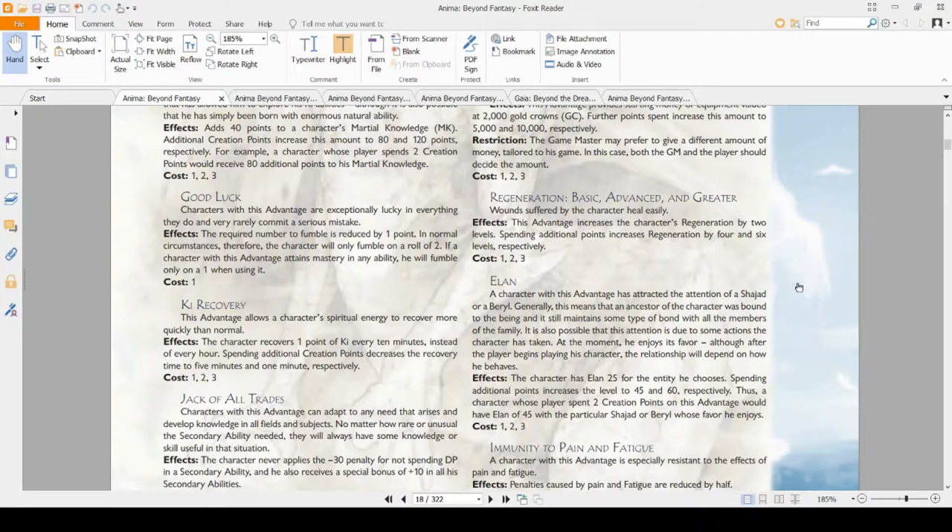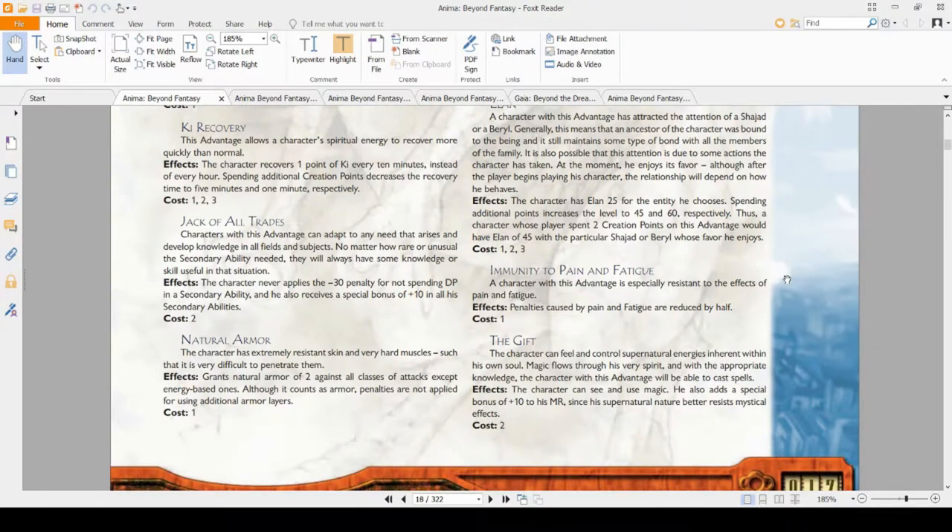Jack of All Trades is very good. Out of all the advantages in the core rulebook, besides the ones required to take certain classes like Wizard or Mentalist, it is the most commonly taken one — because it means you can attempt any skill check you want whenever you want and have a reasonable shot of succeeding. If you want to be versatile in what you can do, Jack of All Trades is the skill for you.